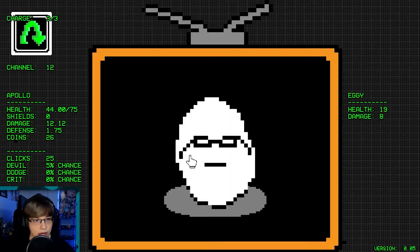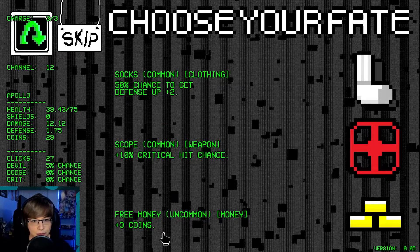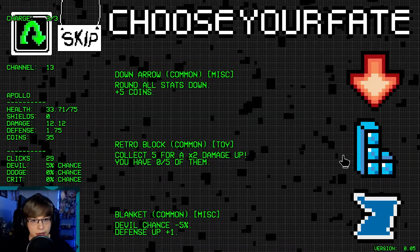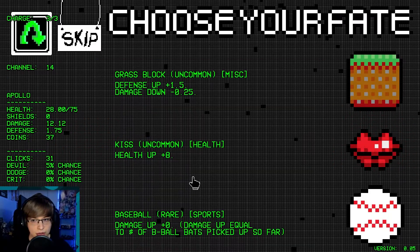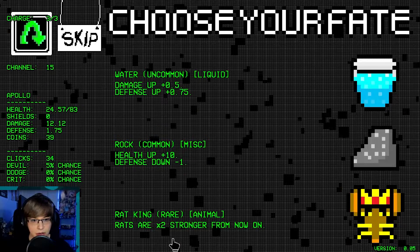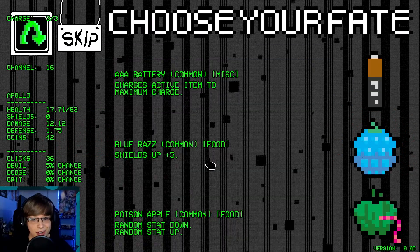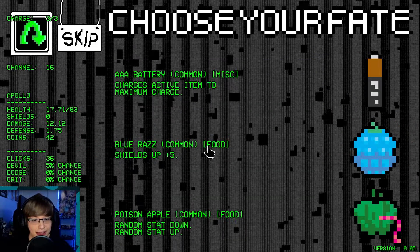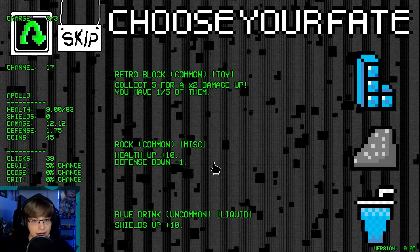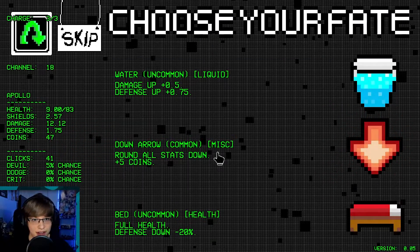We are on an odd channel so our damage would go at 1.25. Three money — sure. We'll start going retro blocks. We'll take the kiss item. Rats are two times stronger — we can actually just find a rat though. I'm about to die as well. Health up, defense down — we'll just get shields up, give me a temporary fix.